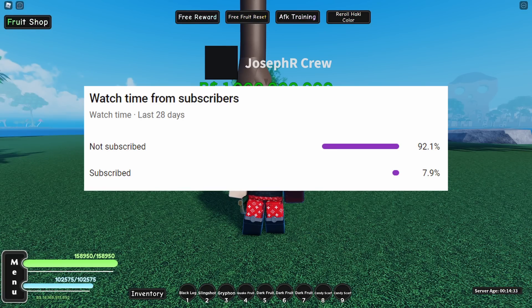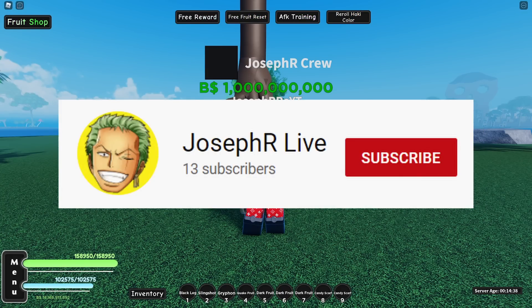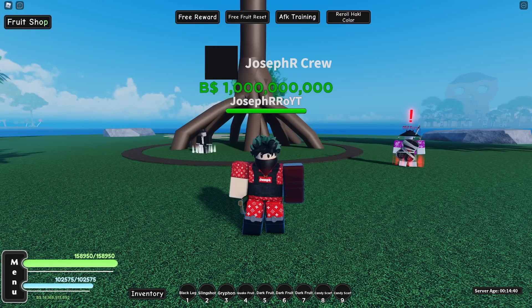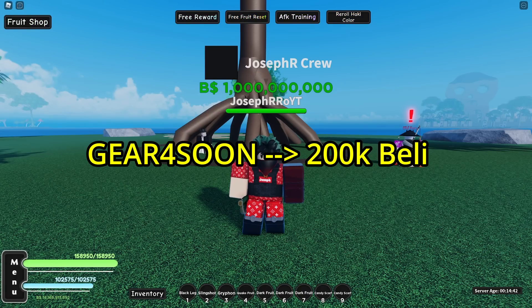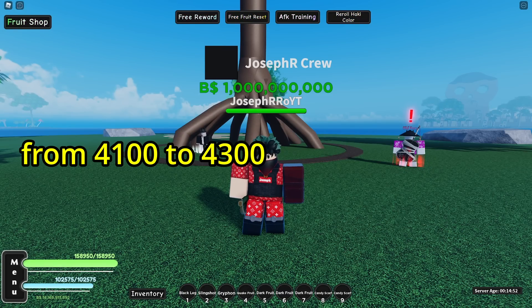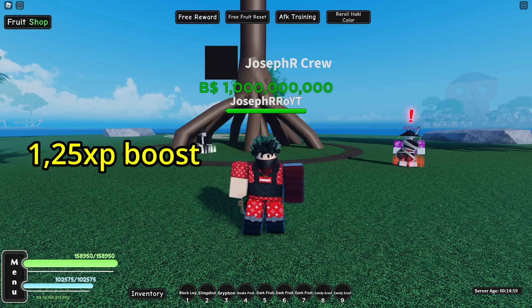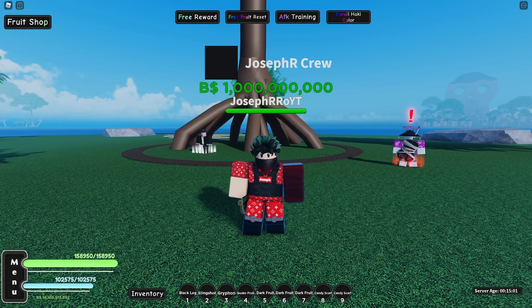We have new NPC Aokiji, which is located on Sengoku's Domain in the second sea. We got new code Gear 4 soon, and sadly we just got a new stat cap increased from 4100 to 4300, and we got a 1.25 XP boost. The next update is Gear 4 from Luffy.